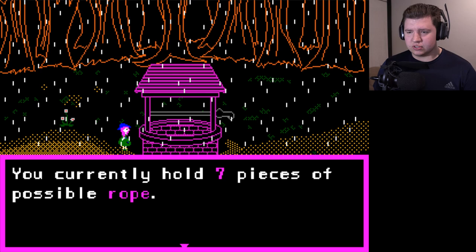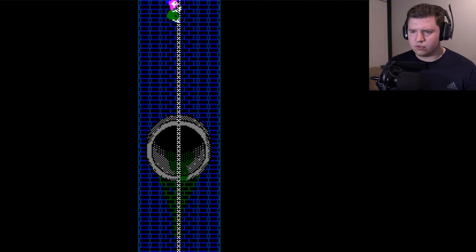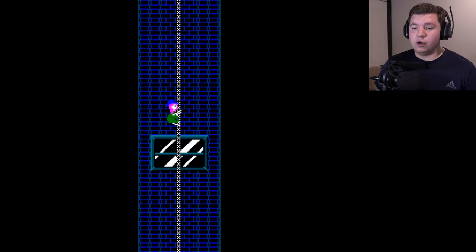Let's go ahead and try going down the well. You currently hold seven pieces of possible rope — tie them together and begin descent. I think the way this works is you go down the number of screens equal to the number of good rope materials you have. Okay, so you need at least four.